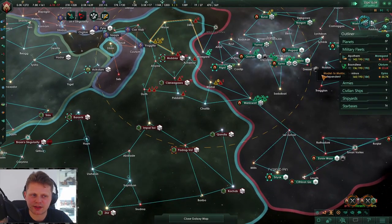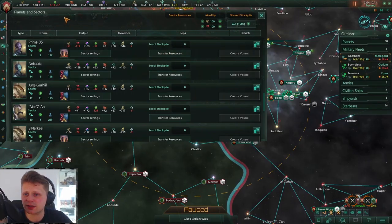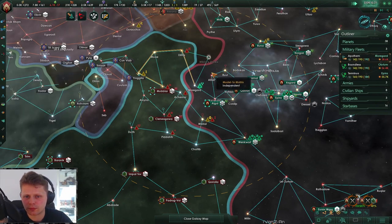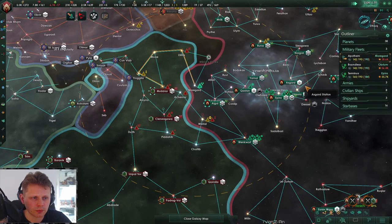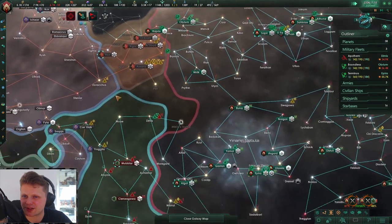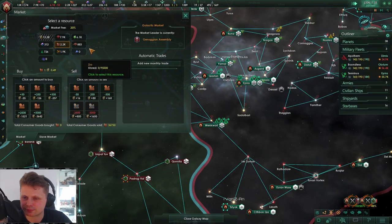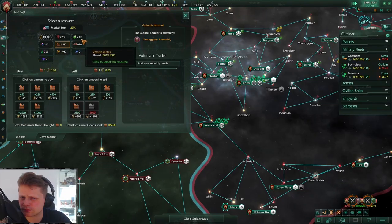Yeah, it's time that we take these guys out - they've started to become active. Let's increase the rates over here like this, because we don't need it. Cannot afford - I love that message: cannot afford to do this. Also consumer goods - why would I care? I love that.